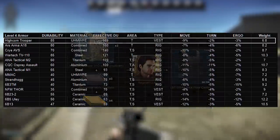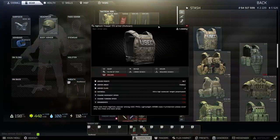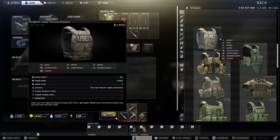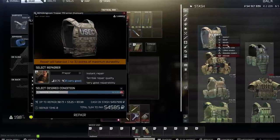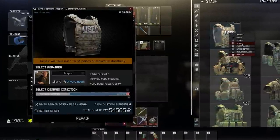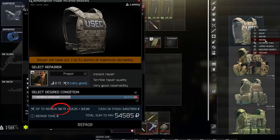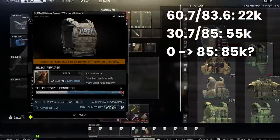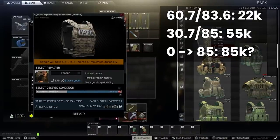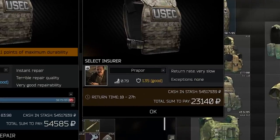Under 100k, players usually hoover Troopers up to get their slicks from the trader. This is less of a thing early in the wipe when few people have Ragman 4. I recorded all these armors with my end-of-wipe stack from 12.11, and only minor changes have been made, so these figures should still be representative in 12.12. Normally polymer is great for repairability. A 60.7/83.6 durability Trooper cost 22k to repair, and a 30.7/85 cost almost 55k, implying a full repair would be around 85k — quite a lot for this armor.